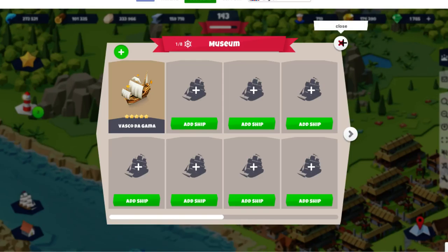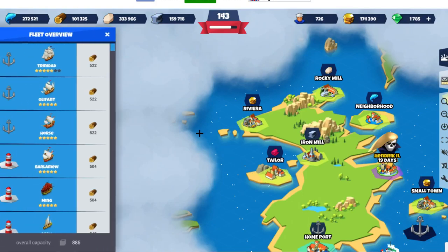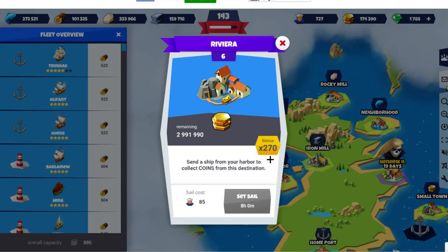But if you really do the math: if you send ships to Riveria — at least for me with a 270% bonus, your numbers might be higher or lower depending on how much gold you've collected — with about 800 cargo capacity, my whole fleet near 900 is getting 700,000 gold if I send there three times a day.